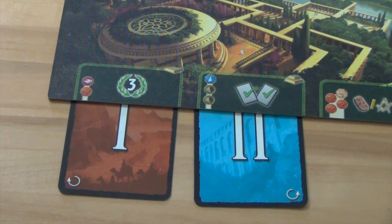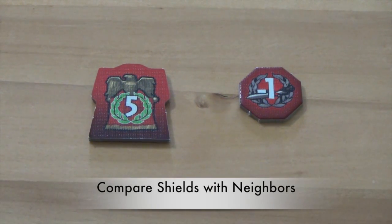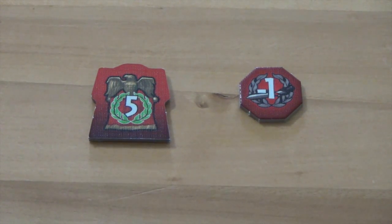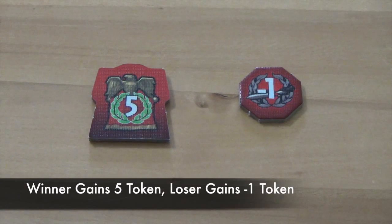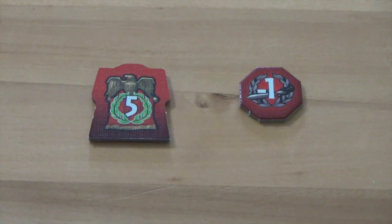When all players have played or discarded their last card, they end Age 3. The end of Age 3 occurs exactly as in Ages 1 and 2 — each player compares their shields with the player directly to their right and to their left. The difference is that a player who wins a conflict now gains a 5 token, and the loser gains a -1 token. Tied conflicts still result in no token. When all conflicts are resolved, the game is over and players will do their final scoring.